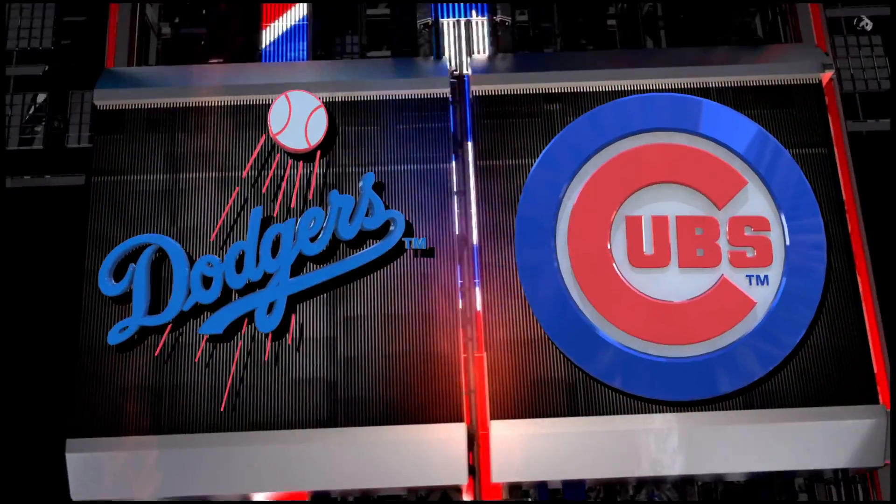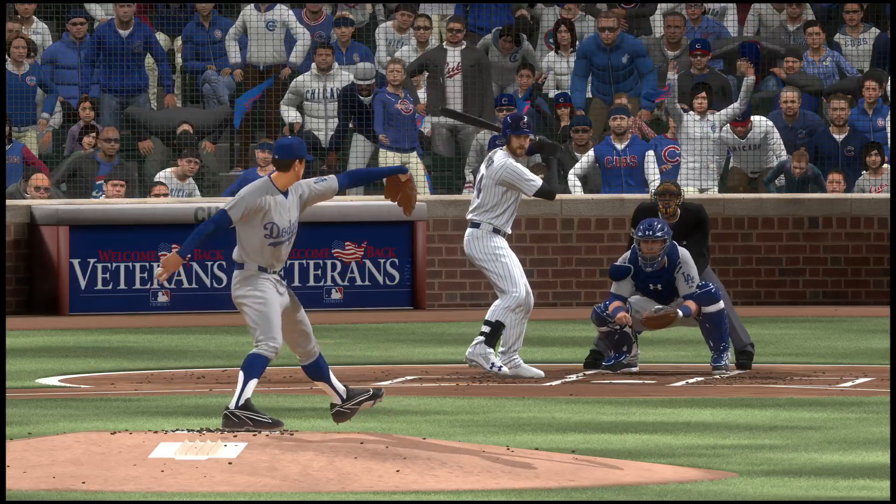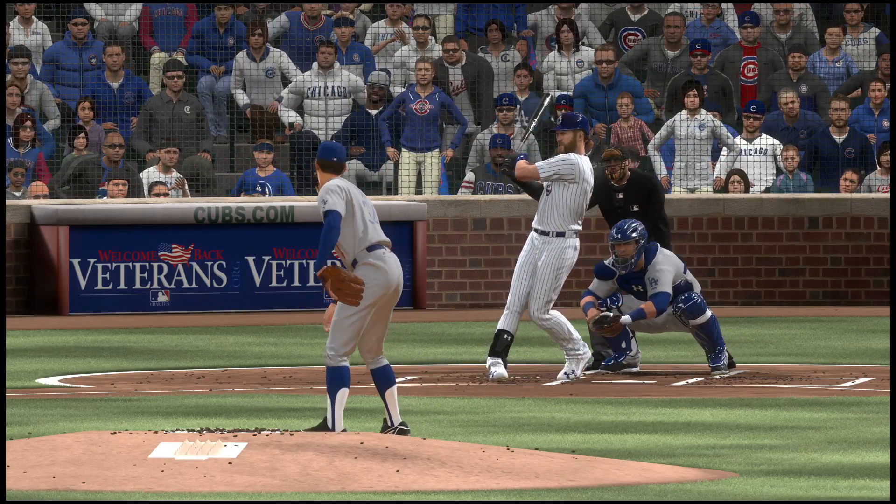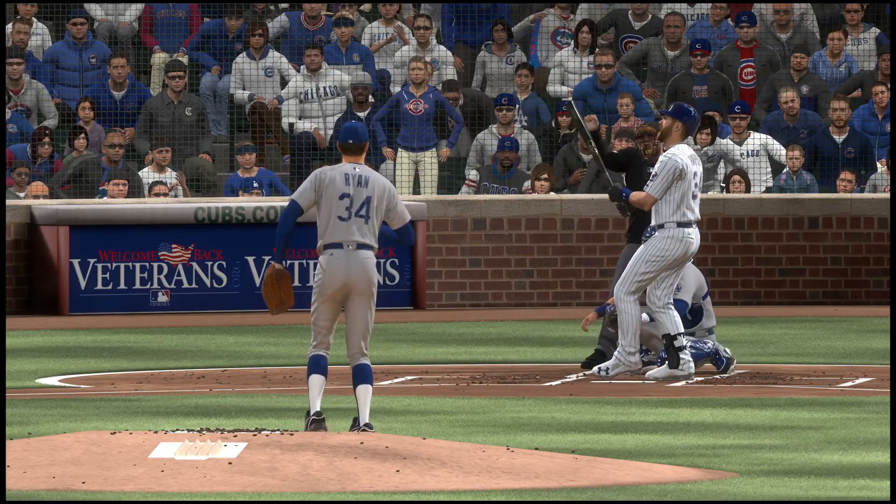Hey, it's not that easy to make a good hitter look that bad, but that's what happens when you can bring that fastball and ride it in on the inner half of the plate right there — you can get some pretty ugly swings.